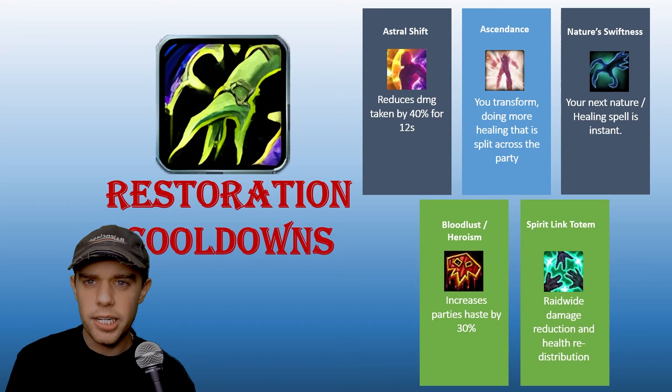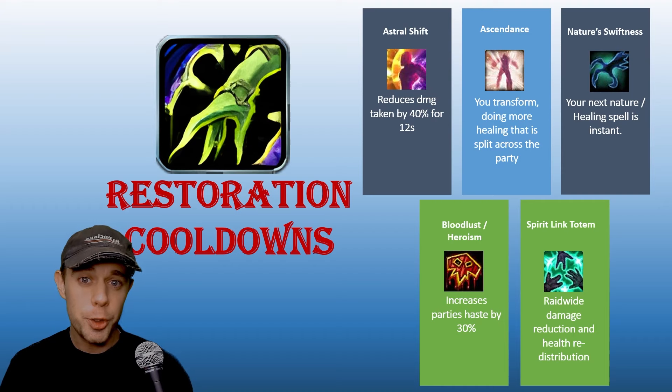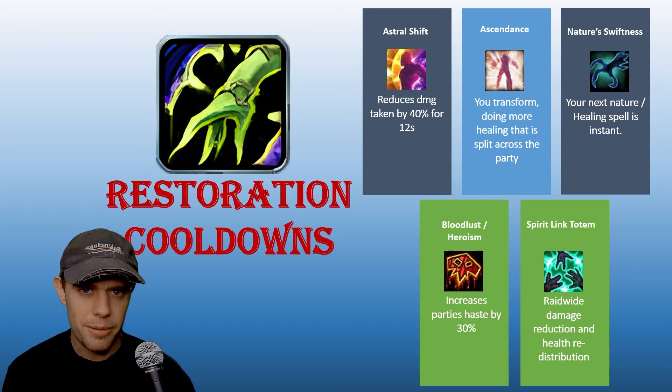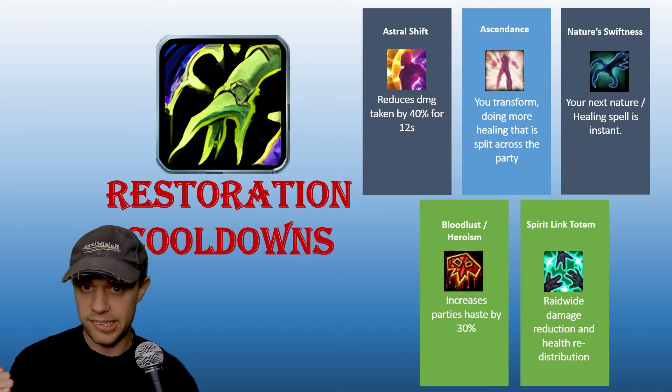Starting with Astral Shift — it's a very simple self-defensive cooldown reducing damage by 40% for 12 seconds. Ascendance is a really interesting one that helps with your healing. You transform into an ascendant — like the elemental forms you might remember from Bastion of Twilight in Cataclysm. Basically, it duplicates your healing and splits it evenly across the raid or group you're in. It's quite passive but really cool.